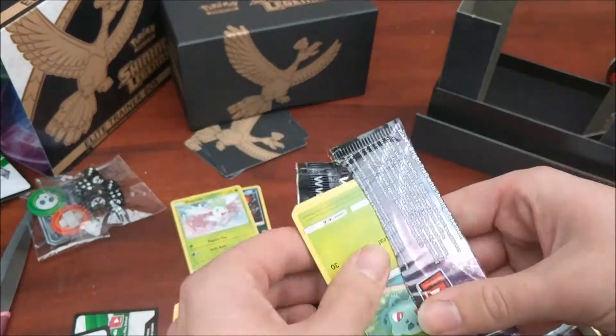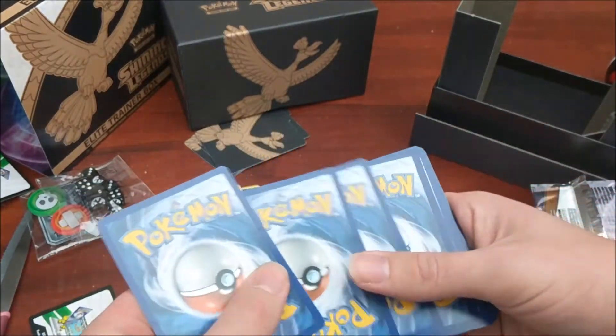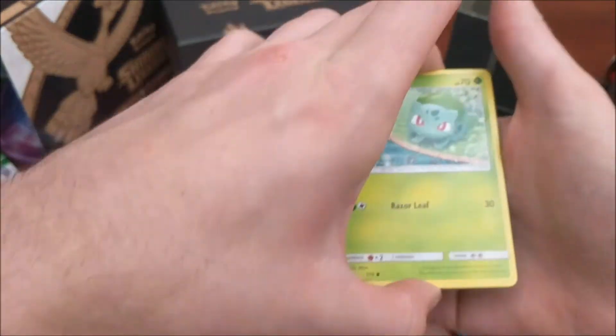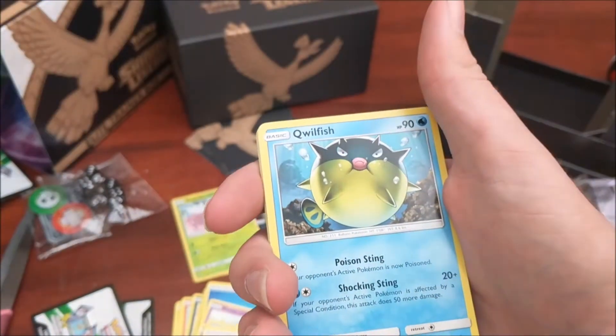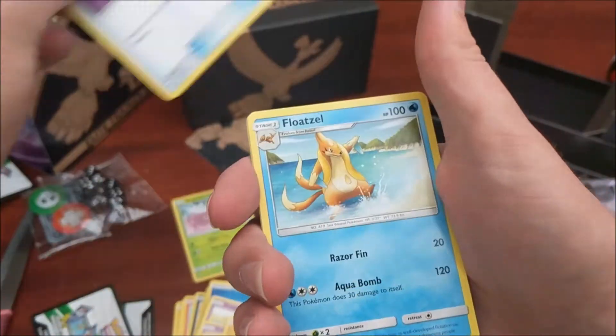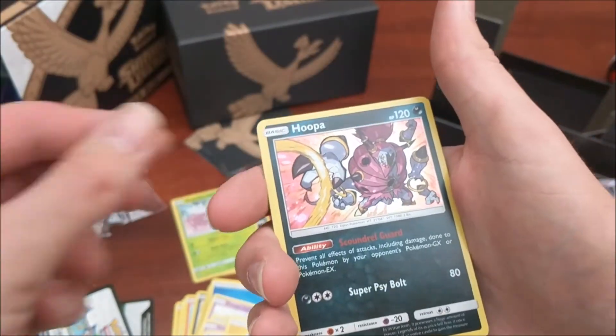Is it a hollow in every single one? It would be amazing if it was, because I know they did it for the Japanese ones - there were hollows in every single pack. Torkoal, Ivysaur, Quillfish, Shroomish, Warp Energy, Switch, Floatzel, Pikachu Reverse - that is sweet - and a Hoopa Holo.